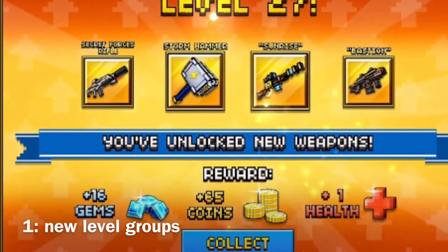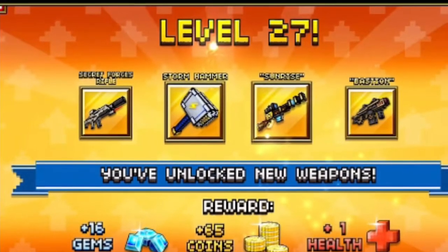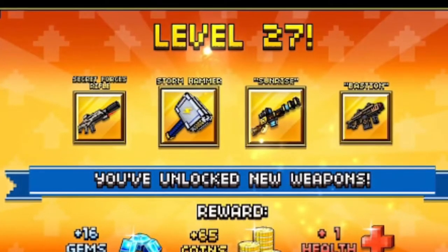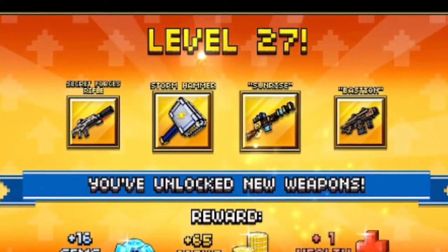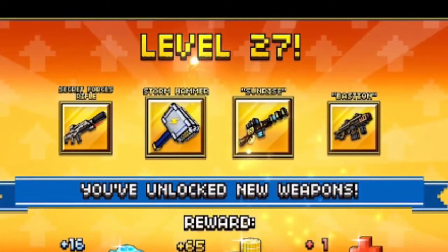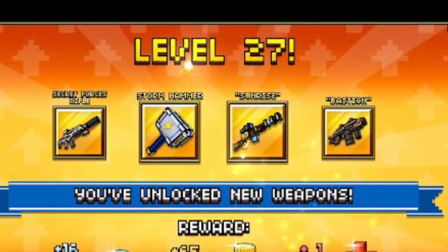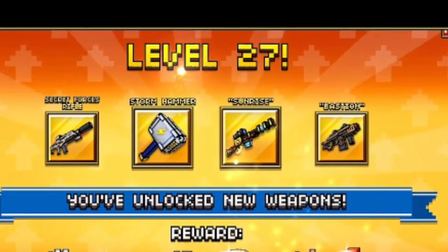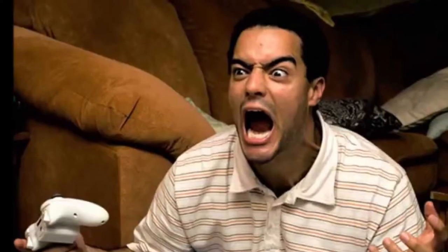If there's one thing Pixel Gun players will say pisses them off the most, it's moving into new level groups. Imagine you're in levels 21 through 27 and you are the absolute champion — killing everybody, winning tons of XP and coins. But all of a sudden when you hit level 27, it turns into the complete opposite. You're getting killed over and over, you hardly win anything, and those pro players just keep taunting you.